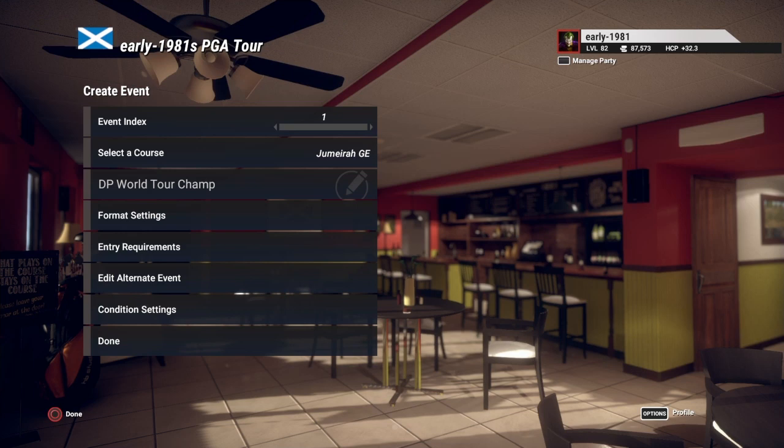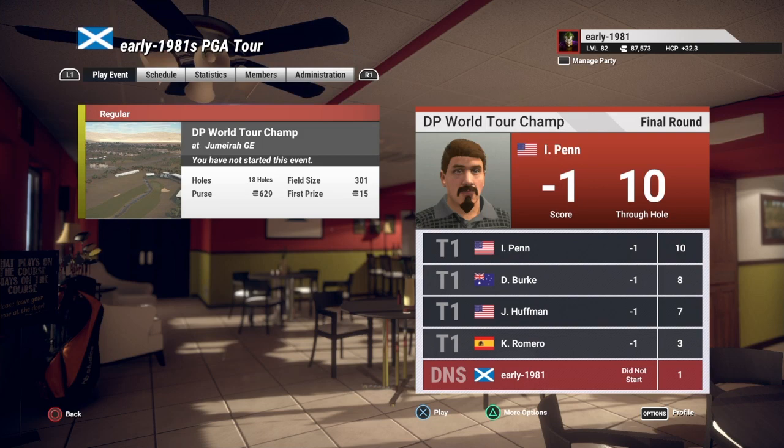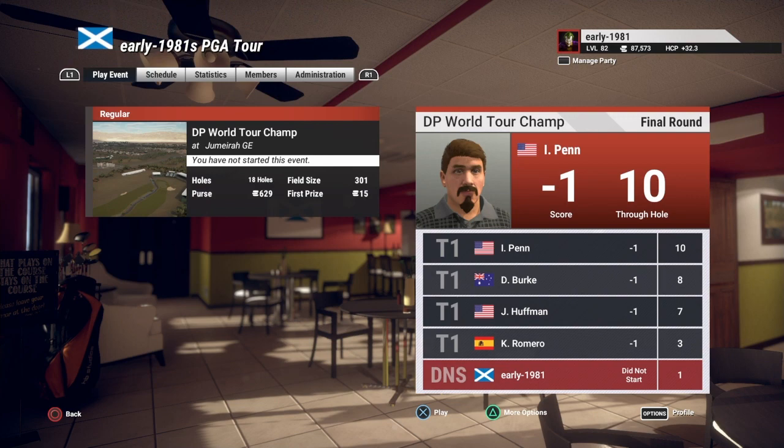Hey Golf fans, this is Early 1981 and welcome to the DP World Tour Championship Dubai, hosted here at Jumeirah Golf Estates Earth Course. This is the final round — a one-round event where winner takes all. As always, we will be competing against the AI on very hard difficulty. So let's get right into this one.